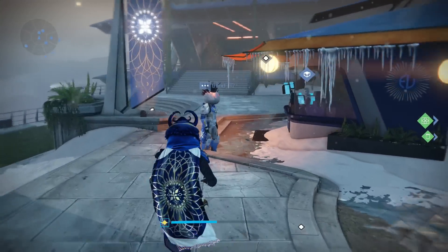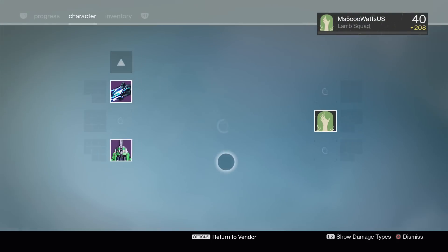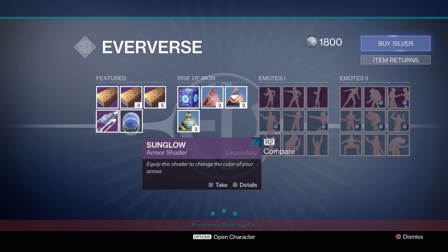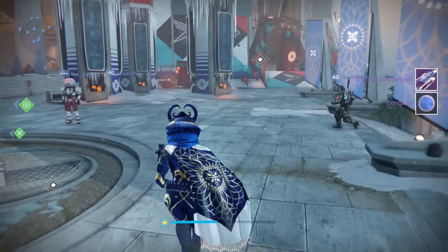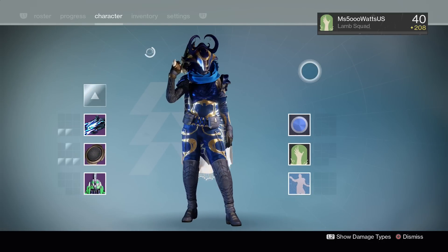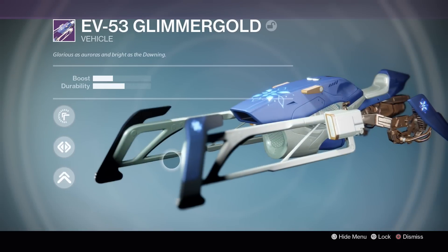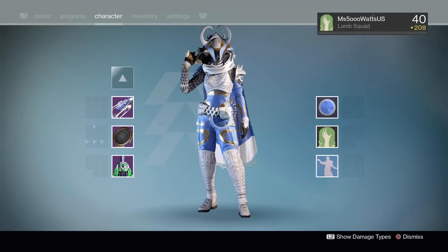If you guys didn't know, when you get the full set you can get the Sparrow and also the Shader. Let's grab the Shader and the Sparrow. When you get a full set of the new Dawning Gear on your character, you will get the Sun Glow Shader and also the Sparrow. Here is the Sun Glow Shader - looks pretty darn fantastic. And here is the Sparrow, which also looks really good. I love these colors.